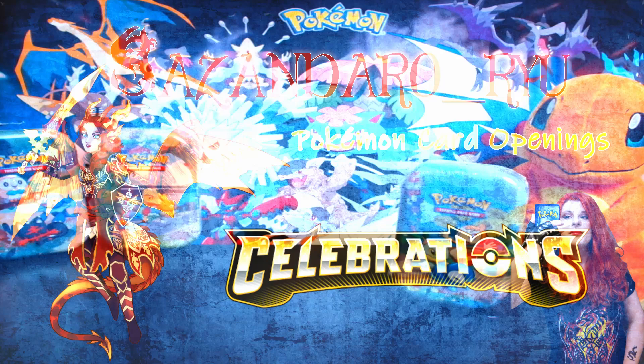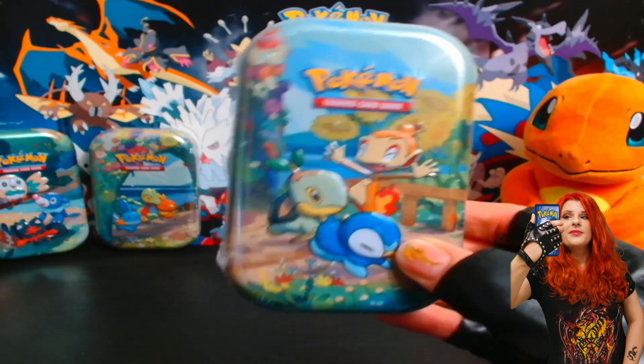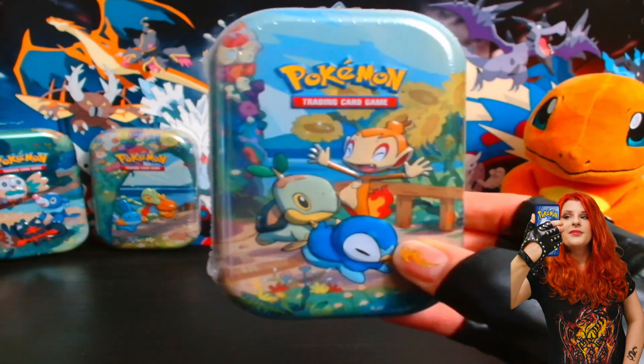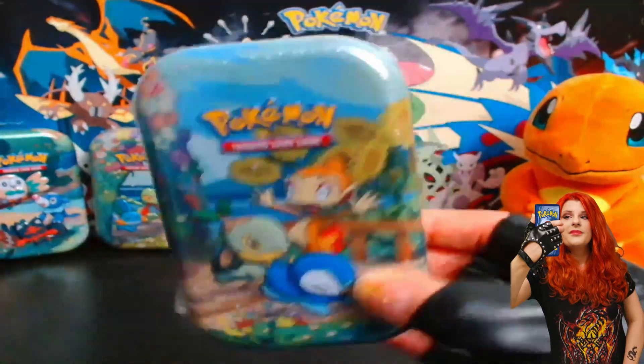Welcome Pokemon Trainers to another celebrations opening! Today I'm opening the Generation 4 mini tin and I really love these starters. Infernape is one of my favorites and I also really like Torterra. I think Empoleon is cool too. I hope they will bring the luck. Let's just open this up and see if we can get something cool today.